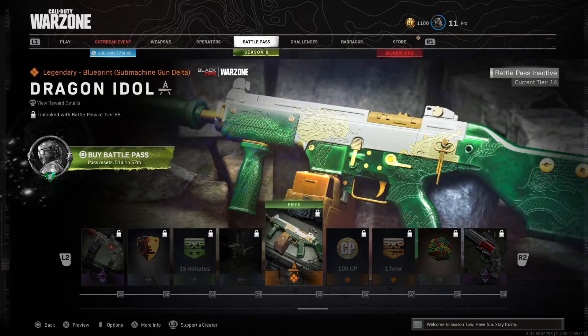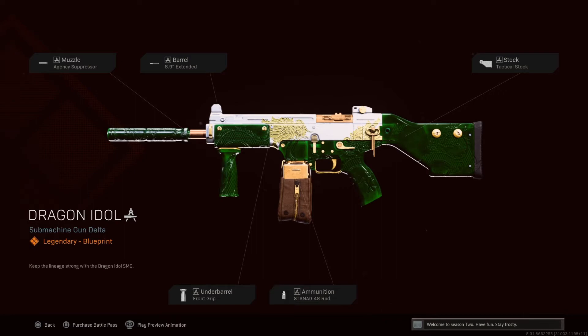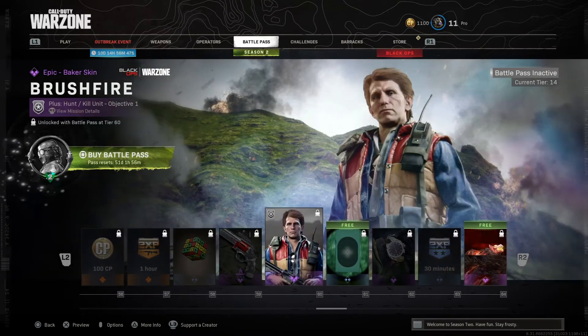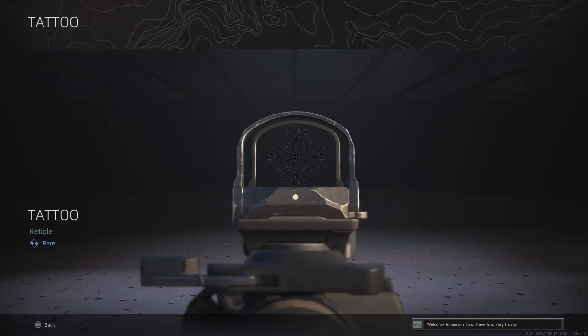Going further along, there's the Viper again. You've got Dragon Idol — this is a really cool skin. This shows that the devs have taken on board the changes we felt needed to be implemented from last season: the skins in the Battle Pass just weren't matching the store. There's also a cool traditional Aztec-themed reticule here, which looks great.